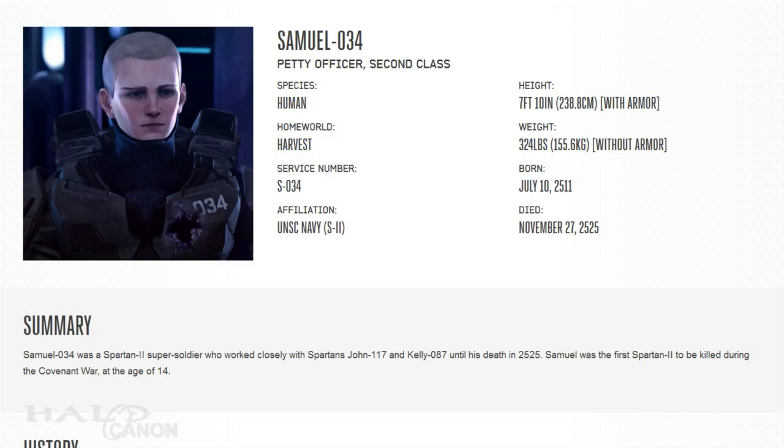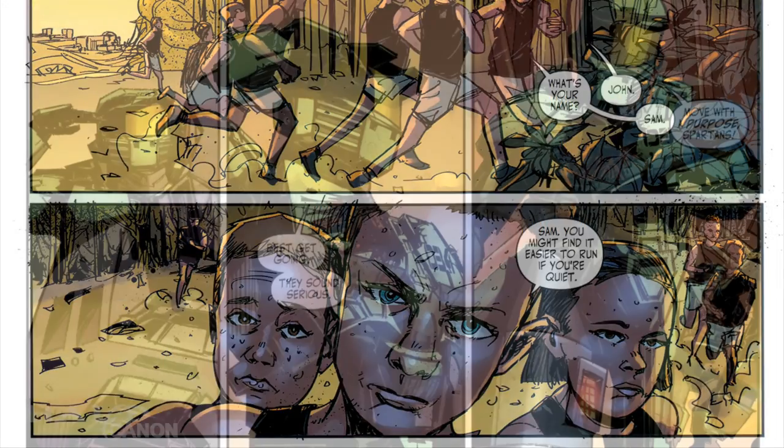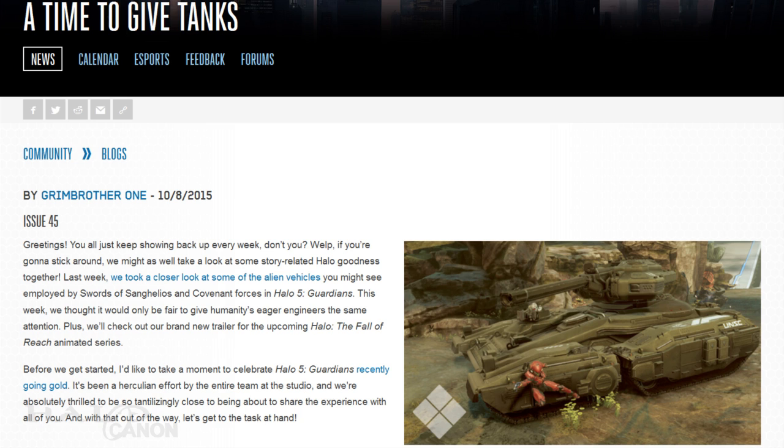Finally we have Sam-034, born July 10th, 2511, on Harvest. Sam was the biggest and strongest of the Spartan IIs, standing around seven foot six without his armor, and one of the original members of Blue Team. During their first engagement against the Covenant, Blue Team boarded an enemy vessel to blow it up. Sam's vacuum suit was punctured, so he elected to remain behind — he was the first Spartan to die in battle. A lot of good, some not so good, but the article itself was top notch as always. Thank you all for joining me, and until next time, keep shining bright.